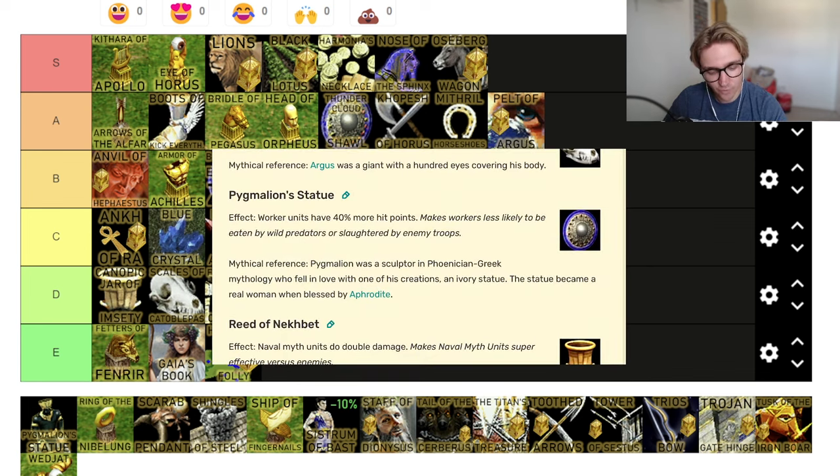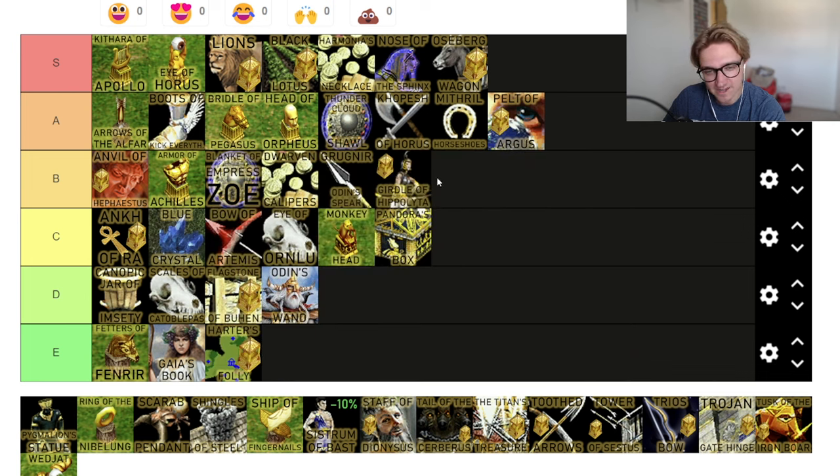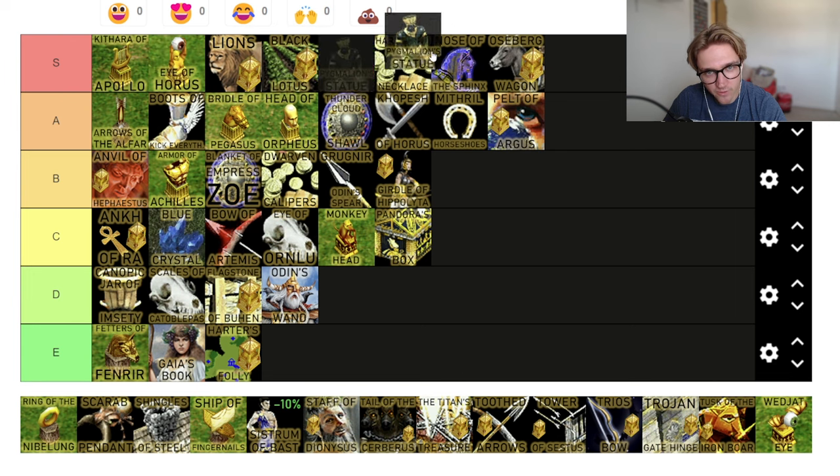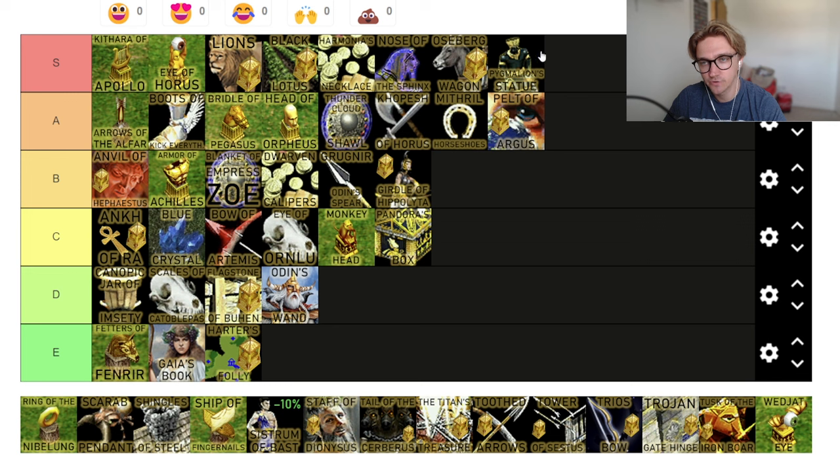Pygmalion Statue — worker units have 40% more hit points. Look at all these little ones — 5% health, 5% damage, 5% wood and gold — compared to 40% health. S tier relic. Goes along with the Kythara of Apollo — 10% move speed and 40% health. This one could do with a nerf to be honest. If you see that, you're not getting raids off. Or if you should have killed a villager, you're not now. If you should have killed two villagers, now you're killing one. What a brutal, brutal relic — one of the best in the whole game.